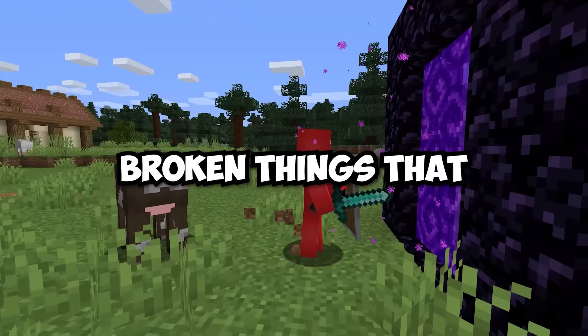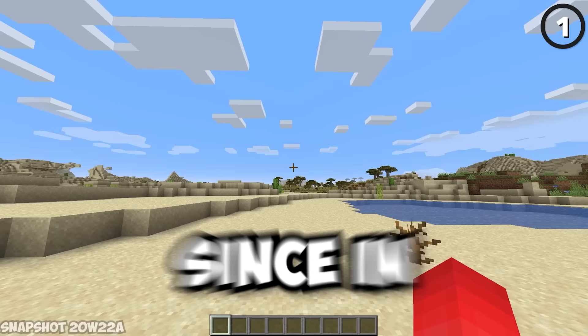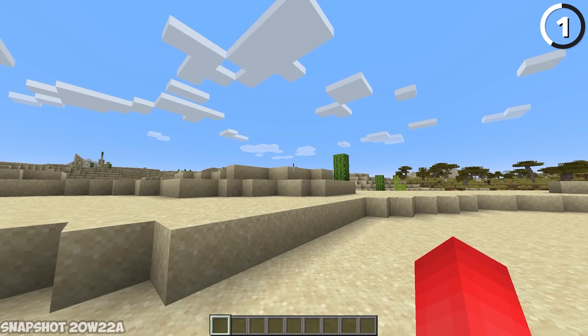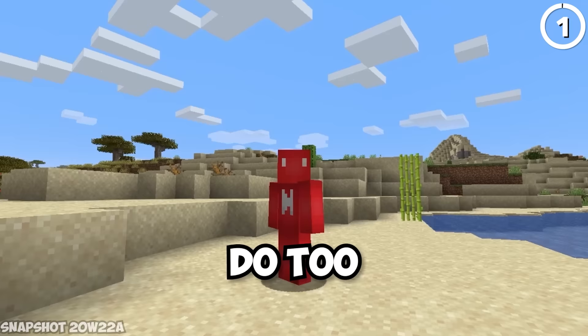These are 67 broken things that Mojang accidentally added to Minecraft. Starting with a creepy change to the clouds: since in 20w22a, there was a glitch where if you logged into your world with clouds turned on and then turned them off, the clouds would stop moving — until you move, at which point they follow your every movement precisely. I've heard of the hills having eyes, but I guess the clouds do too.